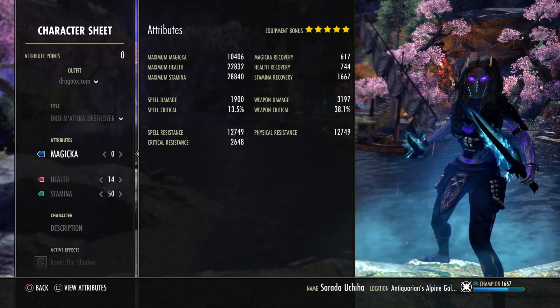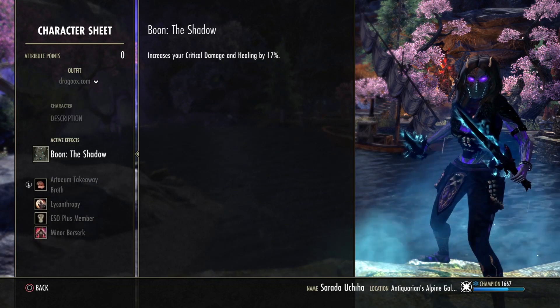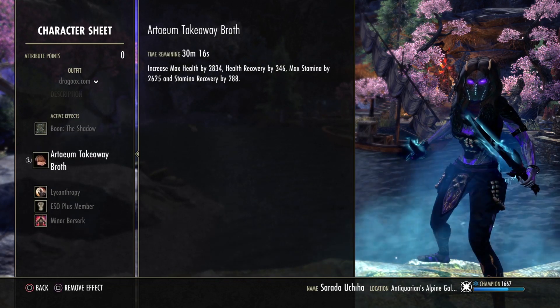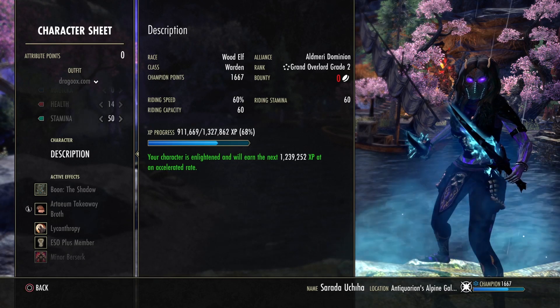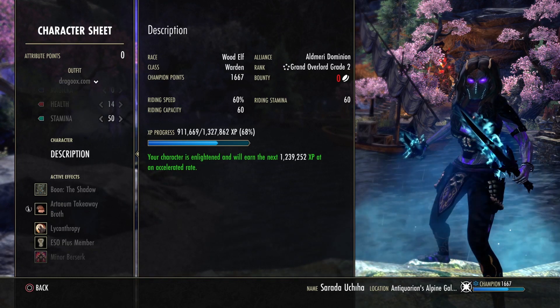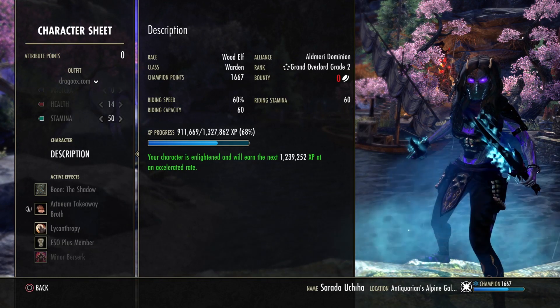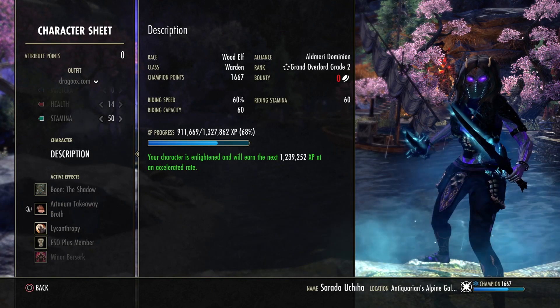Here you can see the completely unbuffed stats. I'm still using 14 points in health and 50 in stamina. I'm still using the Shadow Mundus and the Arteum Takeaway Broth food, and I'm still a Wood Elf. But you can go with any other race too. Orc is good and Nord is also very good with extra resistance. They buffed the sustain with this update so Wood Elf is not needed. I would say Nord or Orc are the best races for this at the moment.